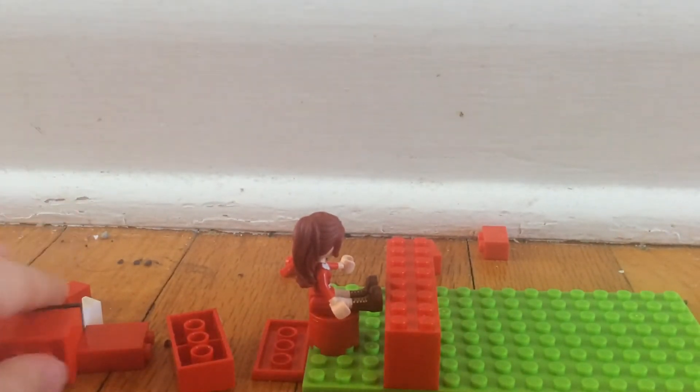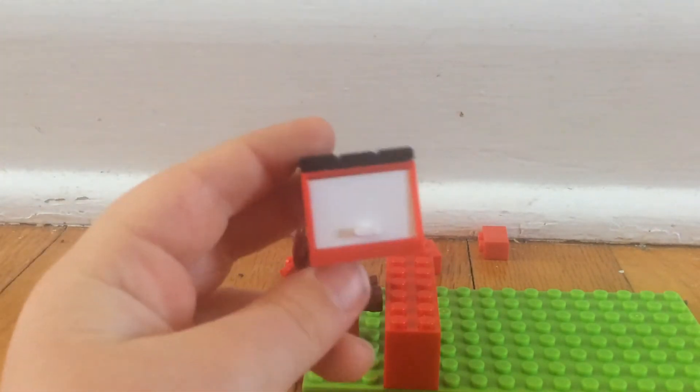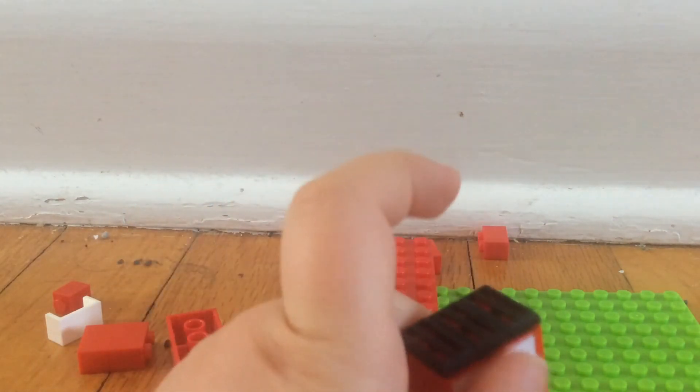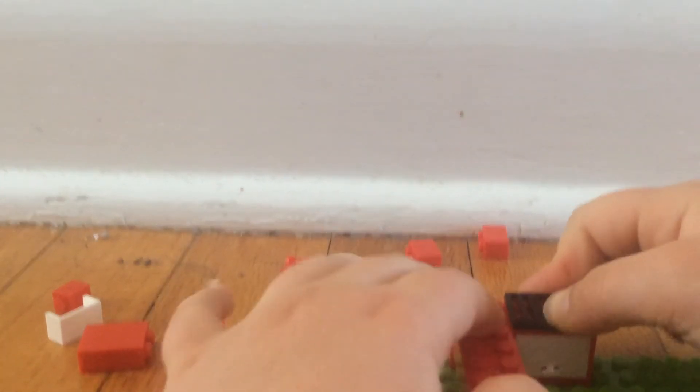So if we have a kitchen, we need an oven. So this is the oven. We broke the rules again, kind of, because this is white and this is black. So I'm going to put it right next to there.